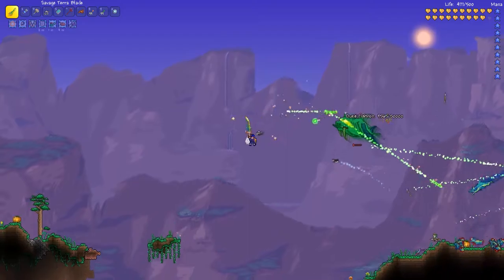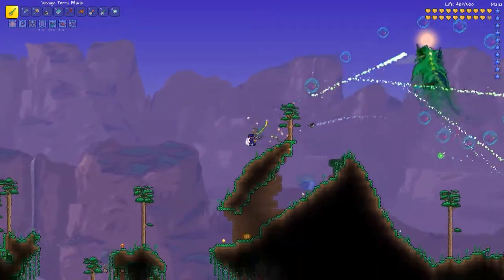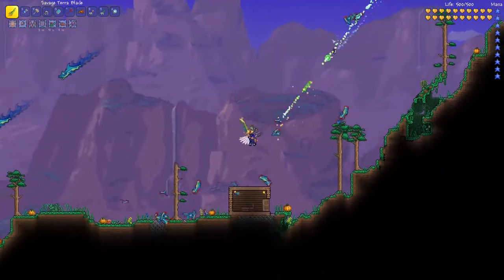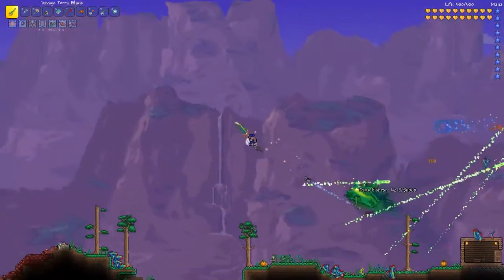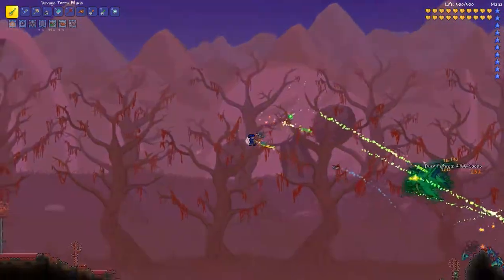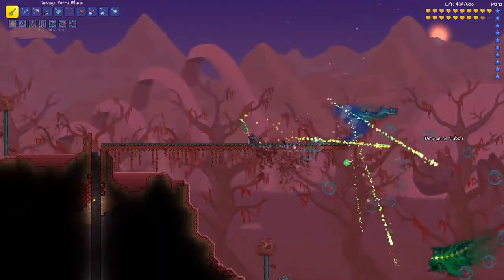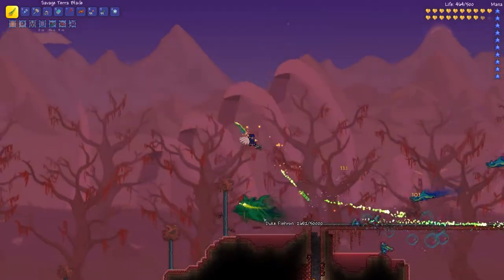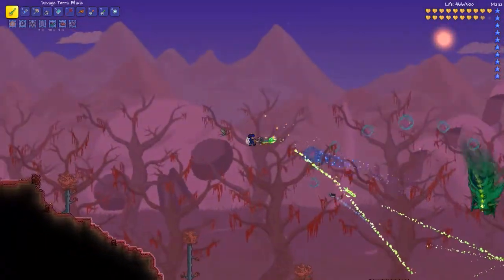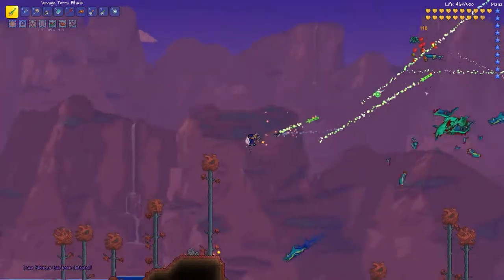What were we talking about? Oh yeah, we're trying to beat Duke Fishron. That's actually going pretty well, by the way. We've almost gotten him down — we've got full health. He's almost dead. Let's just keep this up. I'm trying to keep myself talking so I'm not concentrating too hard, because when I'm concentrating too hard I'm not really focusing. It's strange. We've almost gotten him down. We've surely got it this time. How much health does he have? I don't know. He's dead.